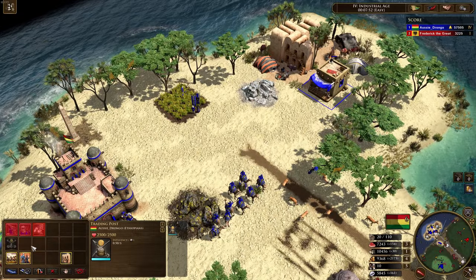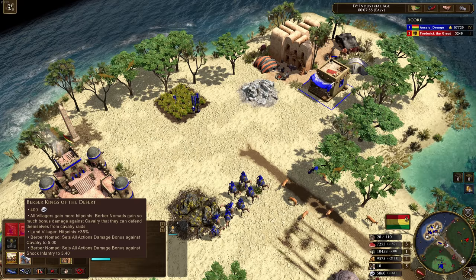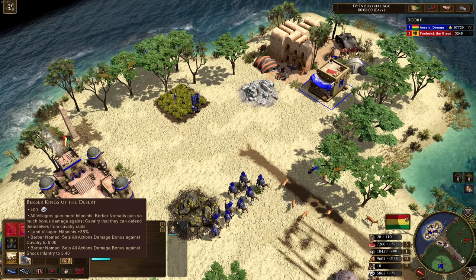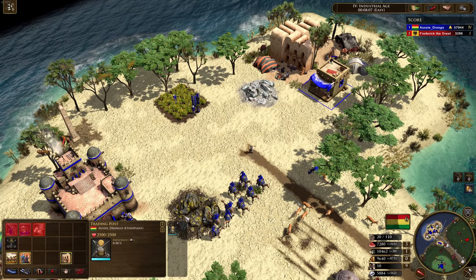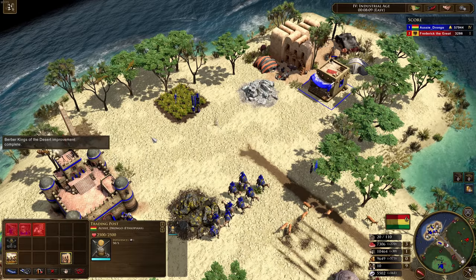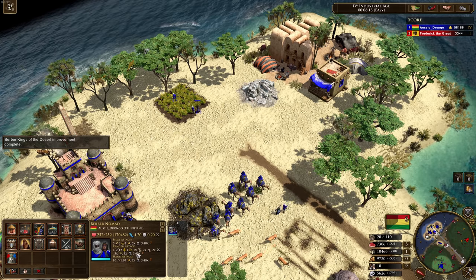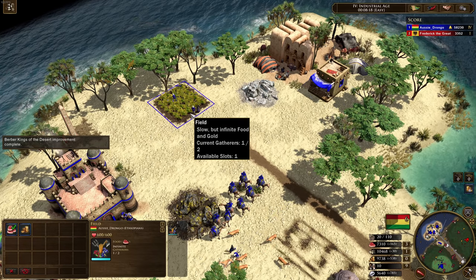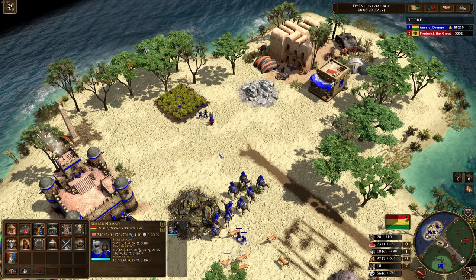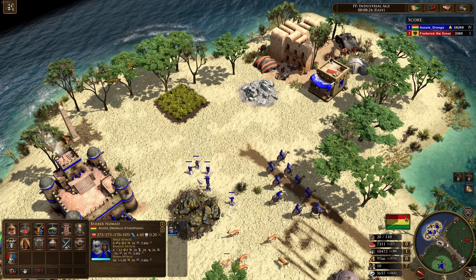So we've also got all villagers gain more hit points. Berber Nomads gain much bonus damage against cavalry — so much that they can defend themselves from a cavalry raid. Look at the damage they do — they do 50 damage a hit! Imagine you've got your Berber Nomads on a coin mine and some cavalry comes up. The Berbers really don't like cavalry, do they?